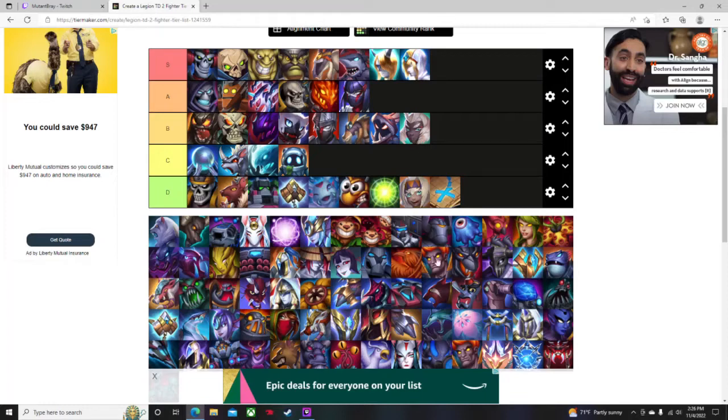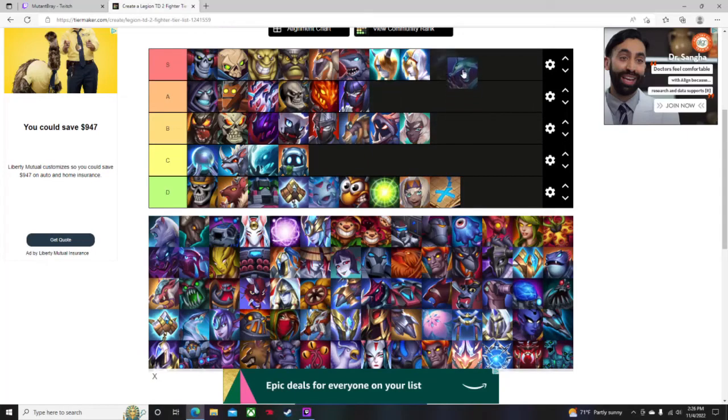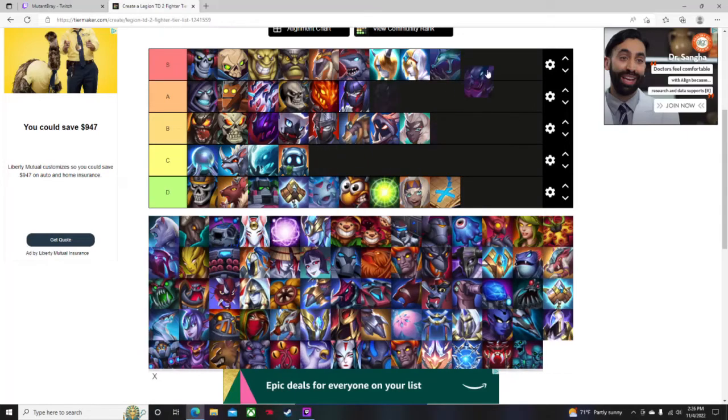Sea Serpent and its upgraded version Decoiler I think are definitely S tier units. If you place them right — which isn't hard — you'll be very successful. It's 90 gold for Sea Serpent. You build your main team in the middle and behind, then place the serpents at the very front line.